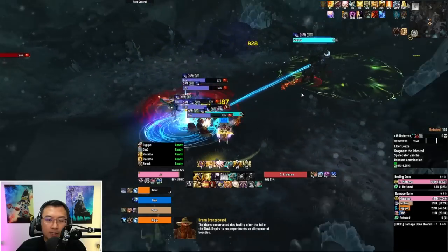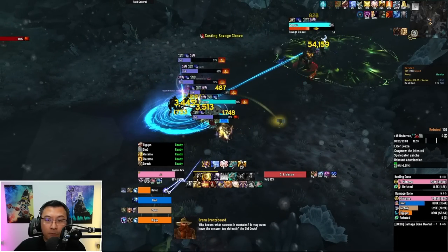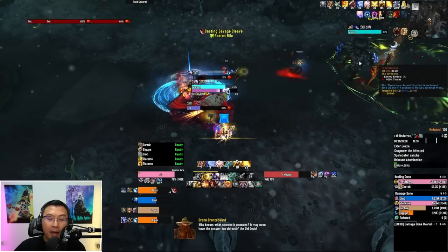Let's see what the Matron does. The Matron charges out to the ranged player and does instant damage, then follows up with an ability called Savage Cleave. Savage Cleave is a frontal — he's winding up, and if you are standing in the frontal you actually end up taking a bleed. So this is a damage over time if you stand in front of the Matron.